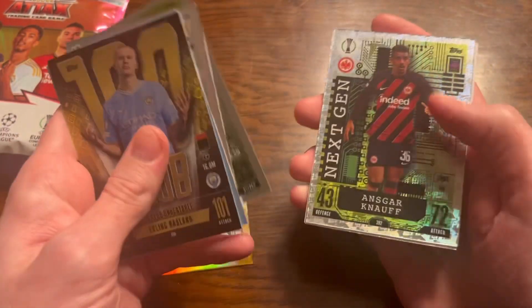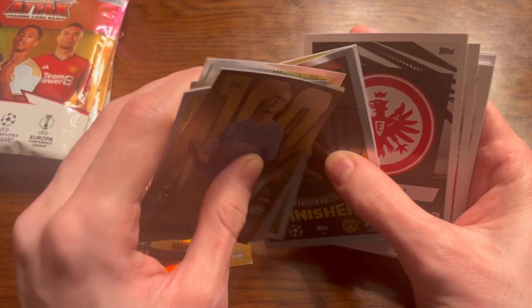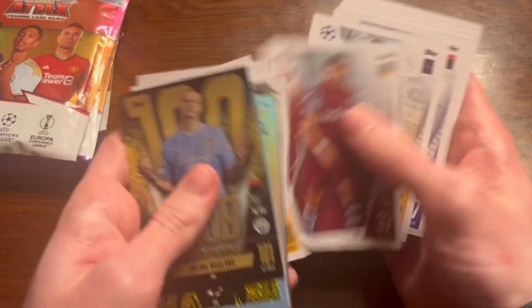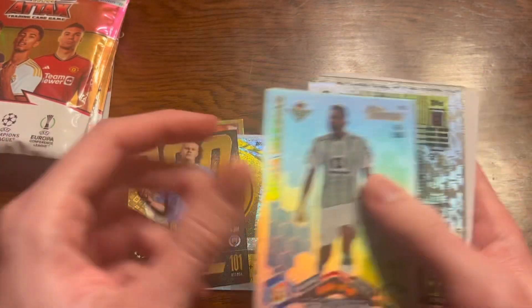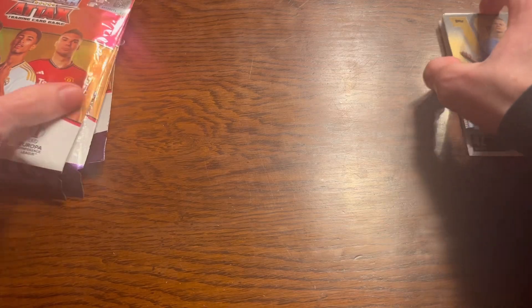Iglesias there, Topps Heritage, next-gen Badgetich, Sebastian Hauler finisher and Edison Guardian. And then the rest is just base - we will skip through them very quickly because we don't want to bore you. There you go, for the base lover people out there, if there even are any. Anyway, first multi-pack done, let's crack on to the second one.